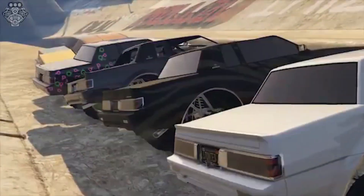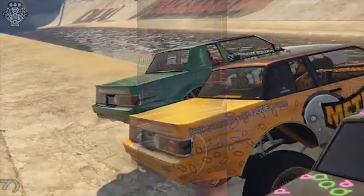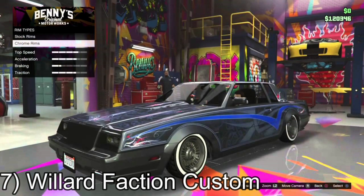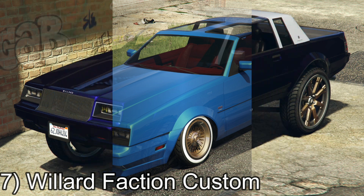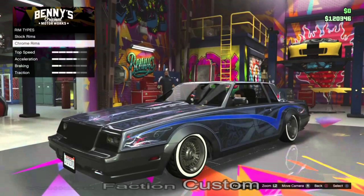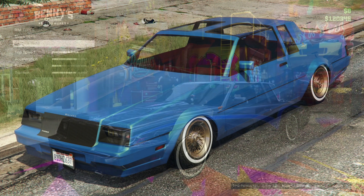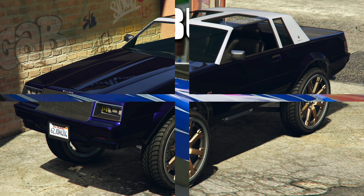Number 7: Willard Faction Custom. The Willard Faction is considered to be one of the original lawriders alongside cars like the Voodoo. It was introduced to GTA Online in 2015 as part of the 1.30 Lawriders Update. The original Faction can be bought for as little as $36,000, however players would then need to spend an additional $371,000 to bring it up to standard. Preferably, gamers looking to own this car should spend the $335,000 it costs fully loaded from Benny's Original Motorworks.